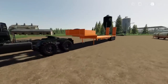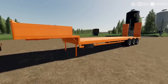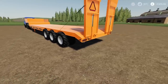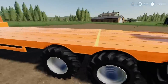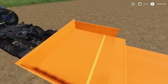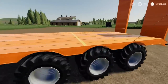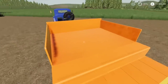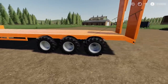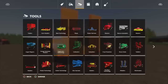I've got a bit of a thing for the Urals at the moment. Next we've got the Lizard Low Loader by Luca Modding. Fairly standard low loader, but it has a nice tyre option with twins. It also has straps that run the full length of the deck and up onto the top section as well — great for bales.